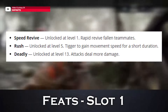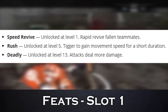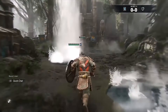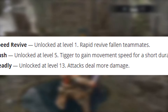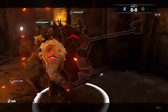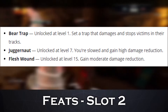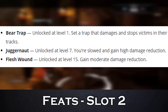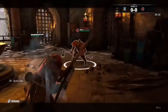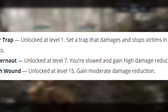In the first slot, you have Speed Revive, unlocked at level 1, which allows you to rapidly revive fallen teammates. Rush, unlocked at level 5, is a trigger to gain movement speed for a short duration. Then there's Deadly, unlocked at level 13, where your attacks deal more damage. Compared to the other feats, this one is a fairly easy choice. For your second slot, you have Bear Trap, unlocked at level 1, which sets a trap that damages and stops victims in their tracks. Juggernaut, unlocked at level 7, slows you down but you gain high damage reduction. And Flesh Wound, unlocked at level 15, gains you moderate damage reduction.